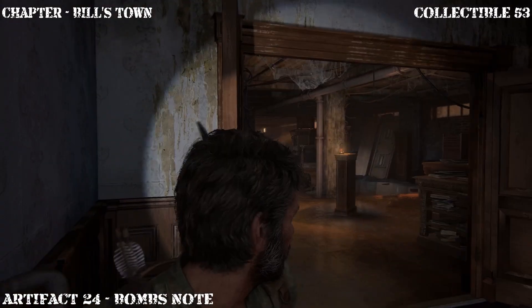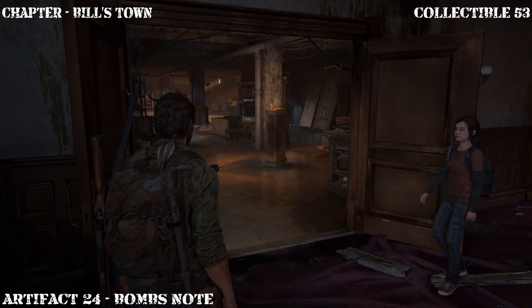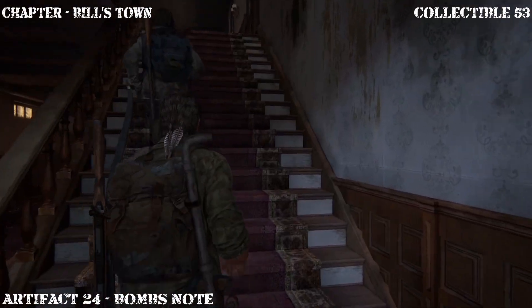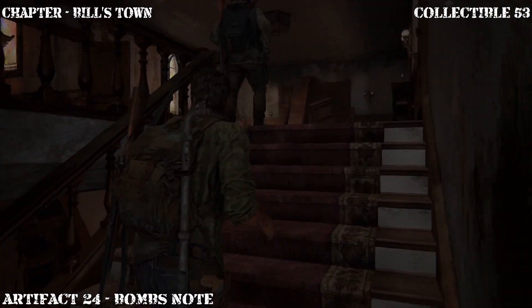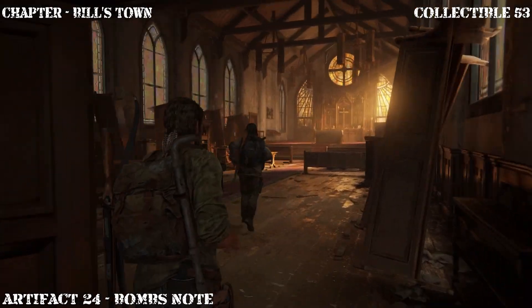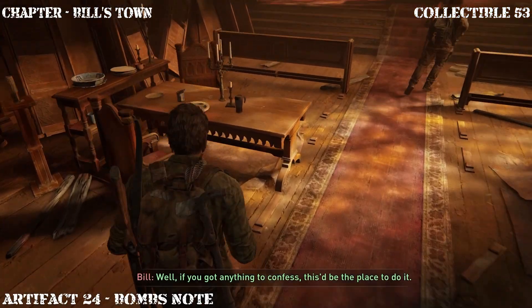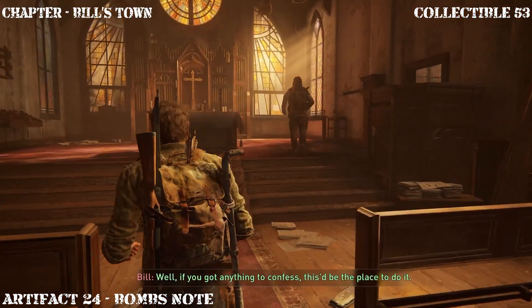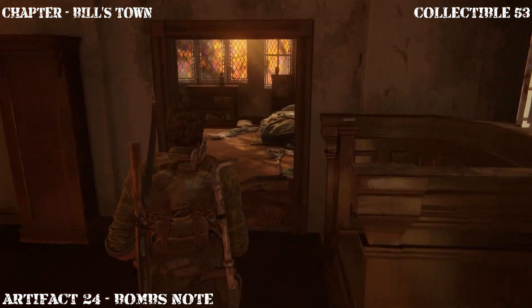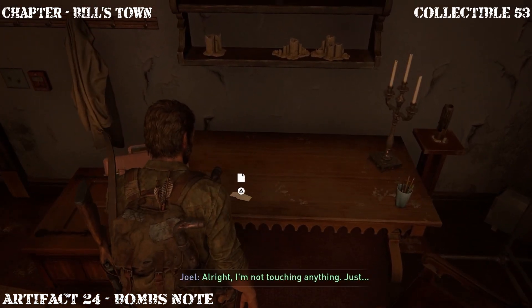Once you're done working on the workbench, go ahead and follow up these stairs here. It's just weird how Bill picked the church as a safe house, but I mean a better way to be holed up than inside a church, right? Anyway, the next artifact is actually going to be in Bill's bedroom here — go ahead and make a turn and it's right here on this table.